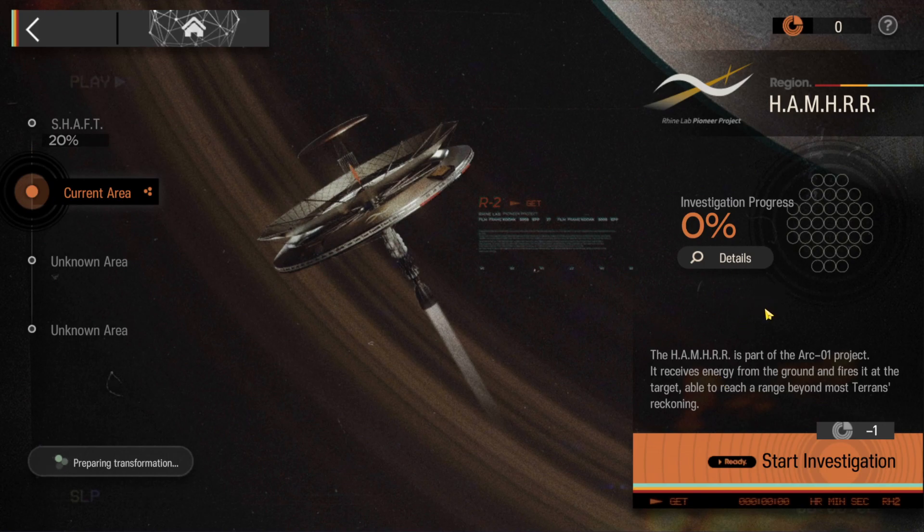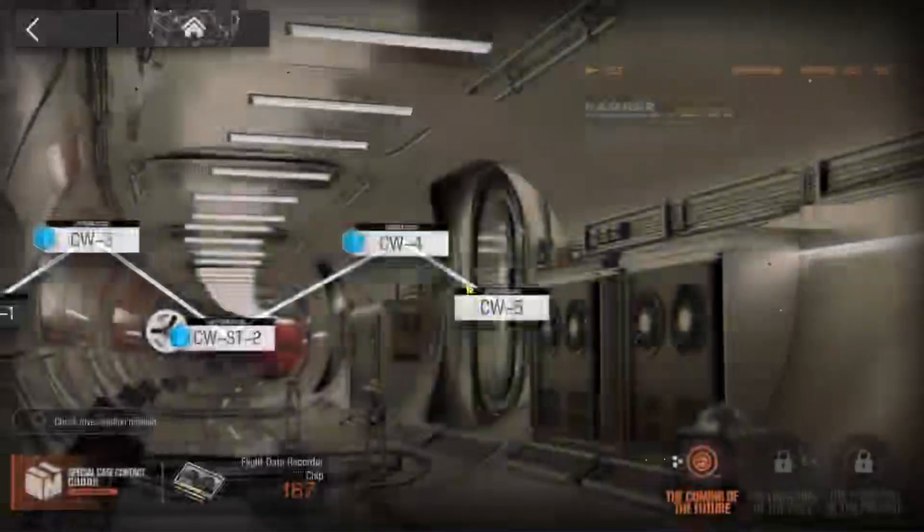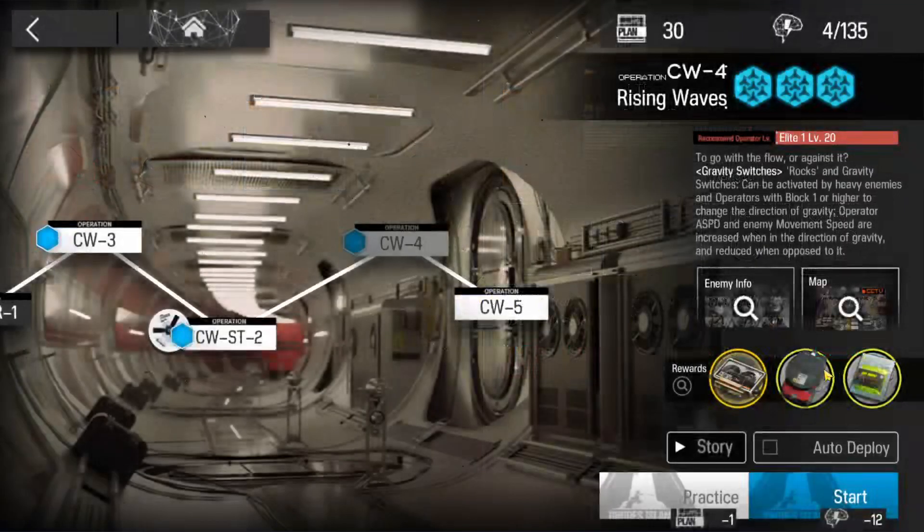The mission is going to be to clear CW4 with three stars. And then after you do that, the second mission will appear on the same tab — you just come back here and claim the rewards, and the second mission will appear, which is to not let any ARC commandos take off.